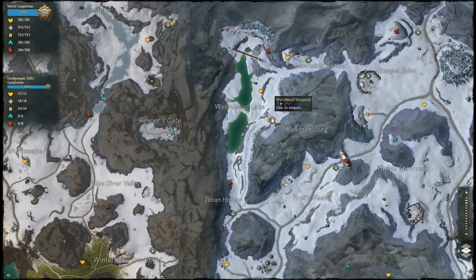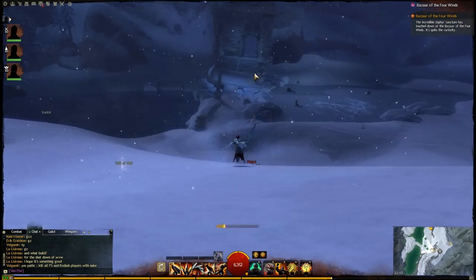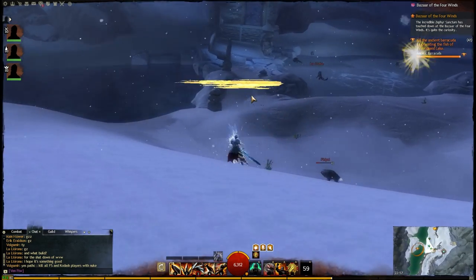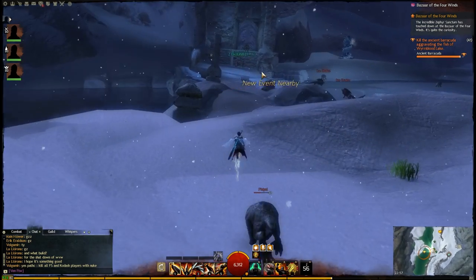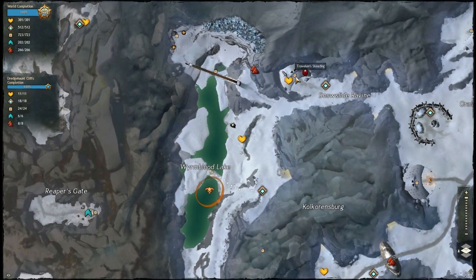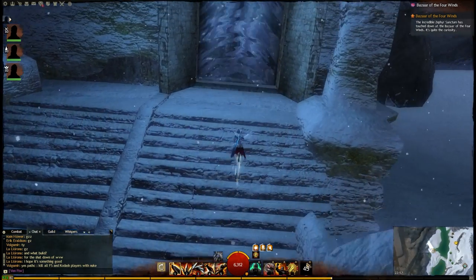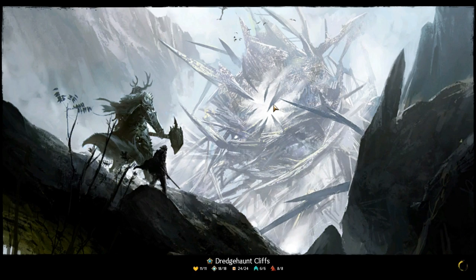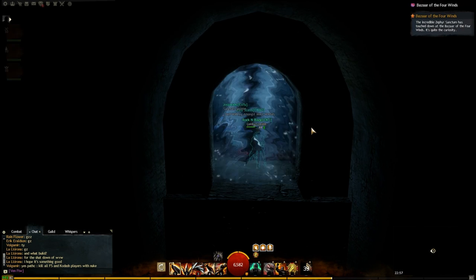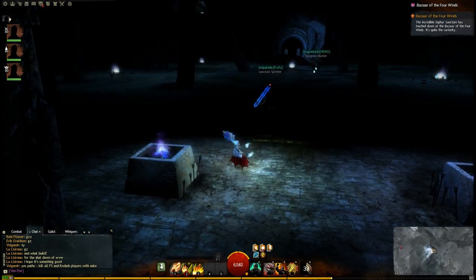Now to get here, what you'll need to do is go to Wormblood Waypoint, and you'll be looking for this door. Now this door may not be open, and if it's not, what you'll need to do is talk to the door, and then head on over to Travelven's Steading, where you will need to talk to Gervit. You'll need to read his books and tell him you found the answer. That will lead to an escort quest to bring him back to the door, at which he will open it.